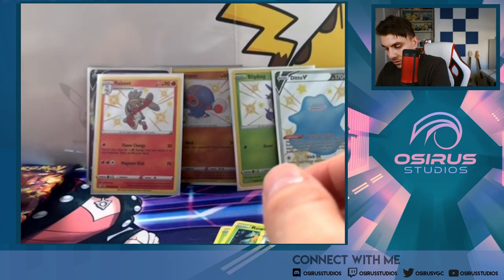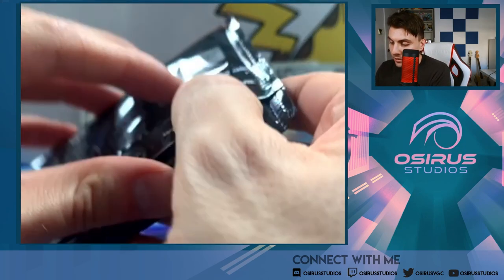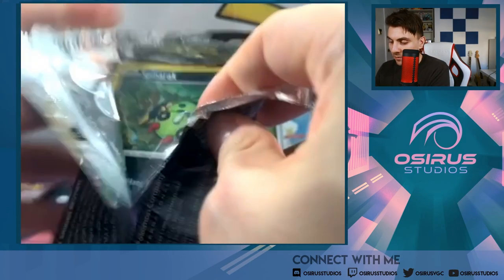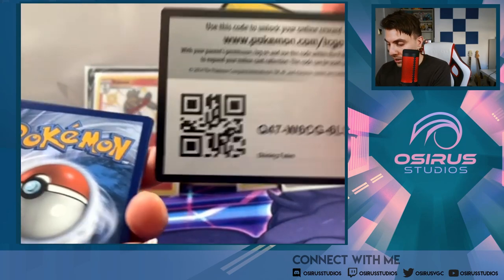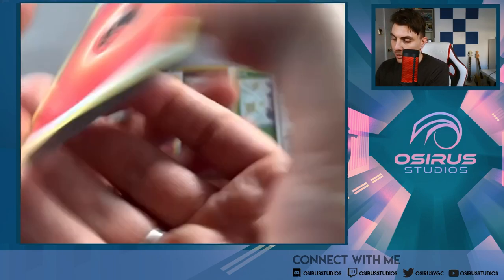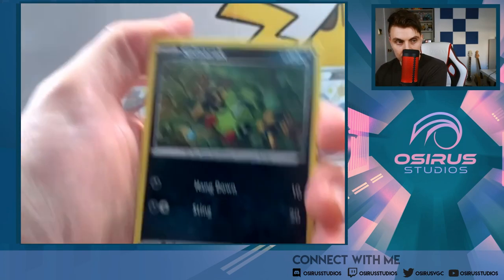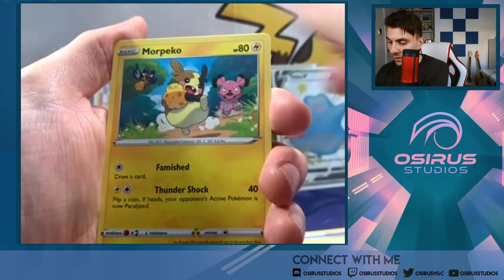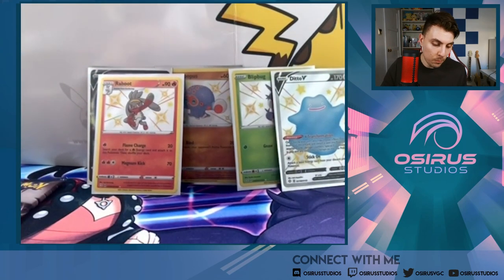Two packs left of the Boltund tin. Boltund, give us the power to pull something as good as or better than that Ditto V. Ditto V is one of the nicest cards in the set, in my opinion. Next pack: Fire Energy, Ball Guy, Dartrix, Eldegoss, Spinarak, Snom, Rookidee, Eevee, Morpeko, Roserade Reverse Holo, and a Manaphy. Nothing there.